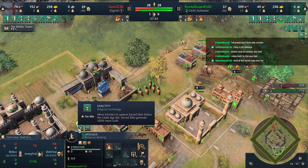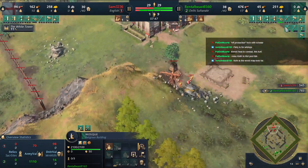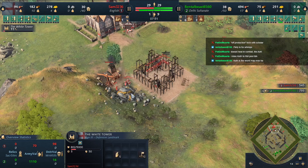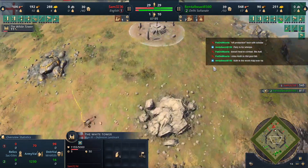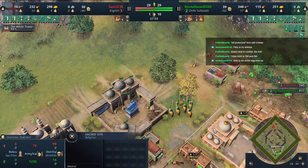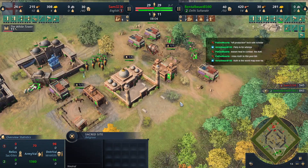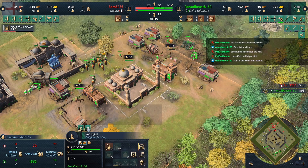Rental Beast is getting the attack upgrade. Sam's white tower is defending — getting it in the middle is dangerous, but getting it in the middle would have prevented Rental Beast from taking that sacred site in feudal age, fighting the feudal age units, which is such a boost for Delhi.